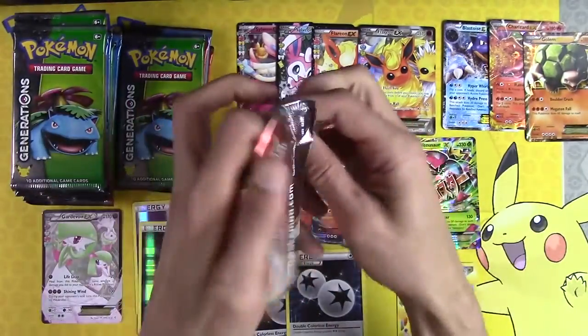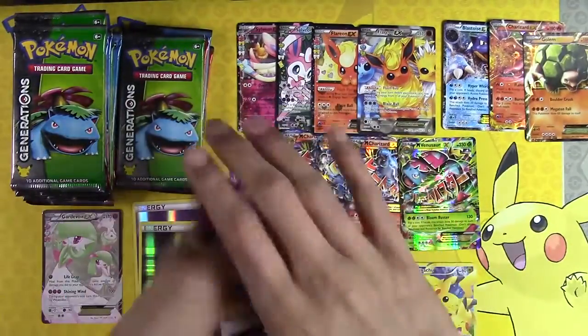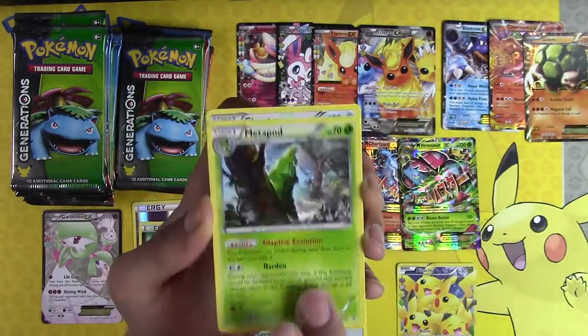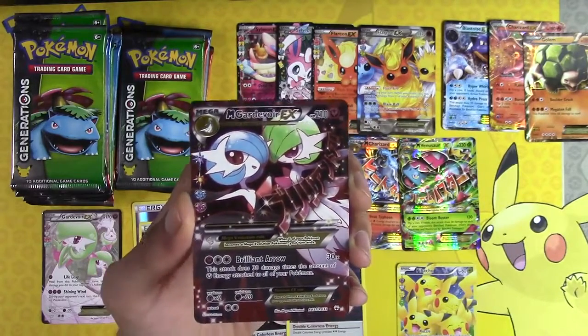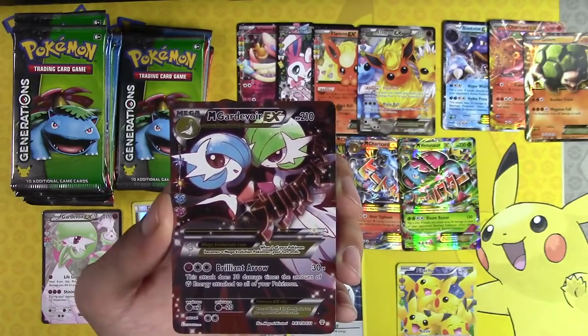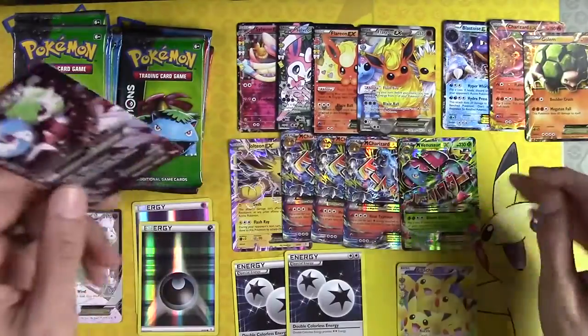Snorunt, Metapod, Cloyster, Ghastly, Mega Gardevoir! I loved playing the Mega Gardevoir in the Chaos Wheel deck with Guillotina — it was so good. Hitmochan, Mega Gardevoir — you can just go there. Welcome to the bench, Mega Gardevoir.